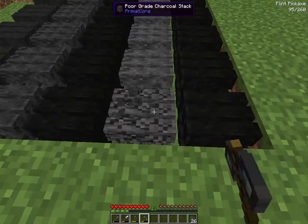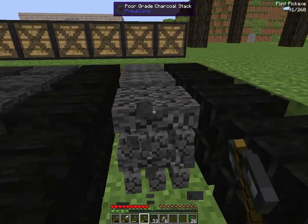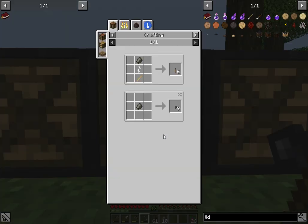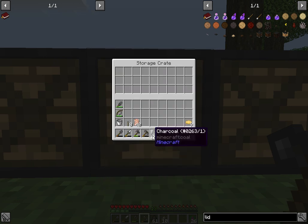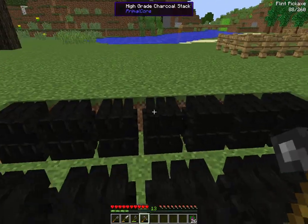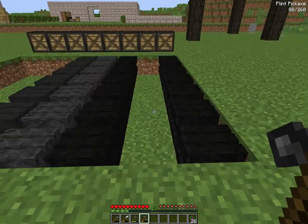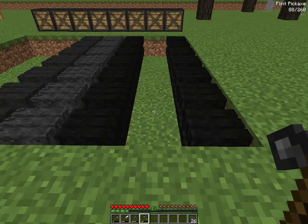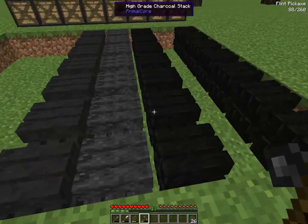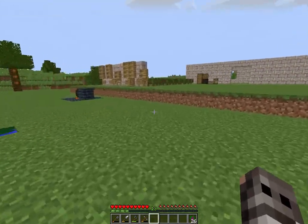Now we'll look at poor grade and see what we get. If you wanted to do poor grade you can get a few pieces of fair grade which is 8 items, and mostly regular charcoal, which is fine if you just want to do charcoal. Do the woods that have poor grade like the yew, or I believe birch was also poor grade. We still have a lot of high grades, some fair grades, some good grades. That's pretty much charcoal production right there.